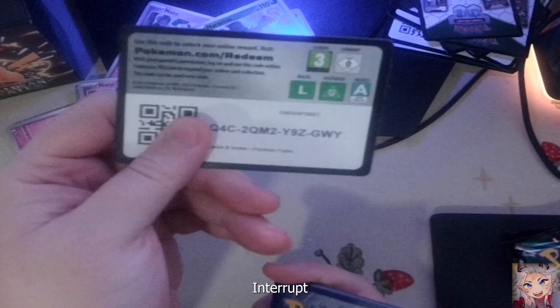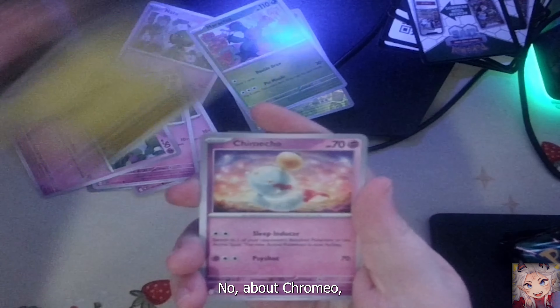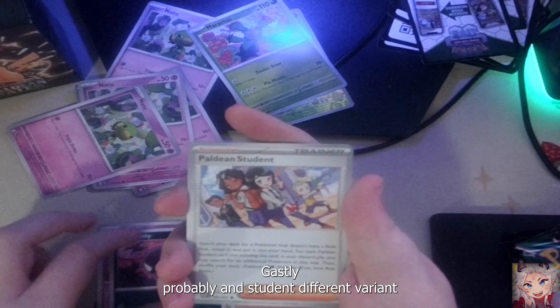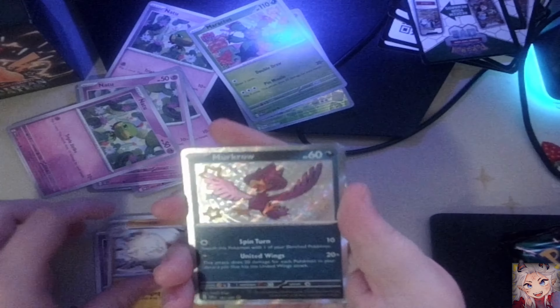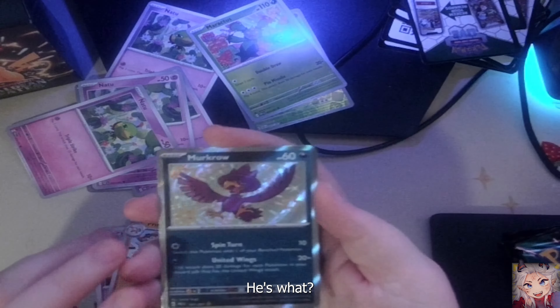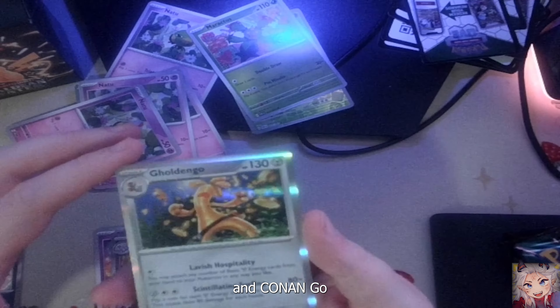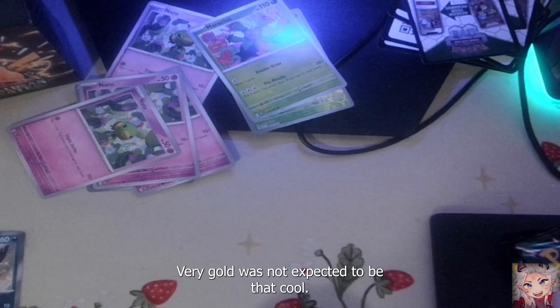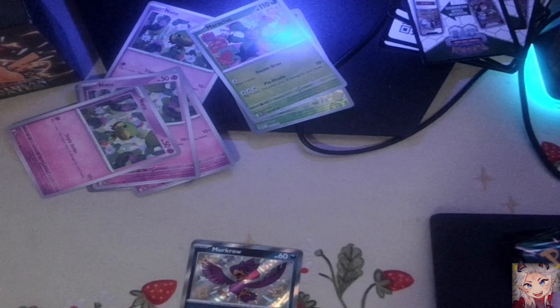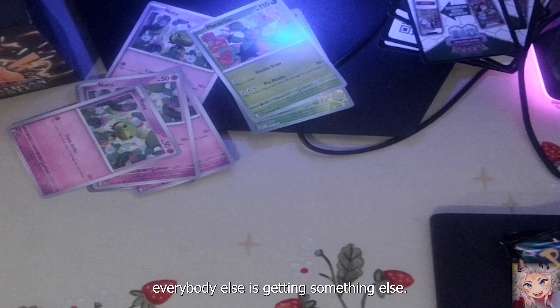Let's get into it. Code, energy. Noibat, Chimeo, Ghastly, Paldean student different variant, Mouse Hold, Lantern, Primeape. Shiny Murkrow - he's so pretty, he's purple, I like that. Exeggcutor. And Gourmando - that's the evolved gourmet gold. Very gold - was not expecting it to be that gold. It's kind of funny that all the shinies are getting 151 pack backings and everybody else is getting something else.